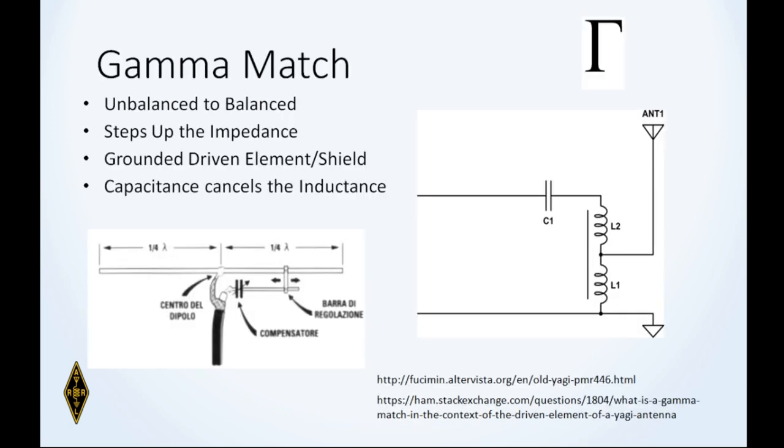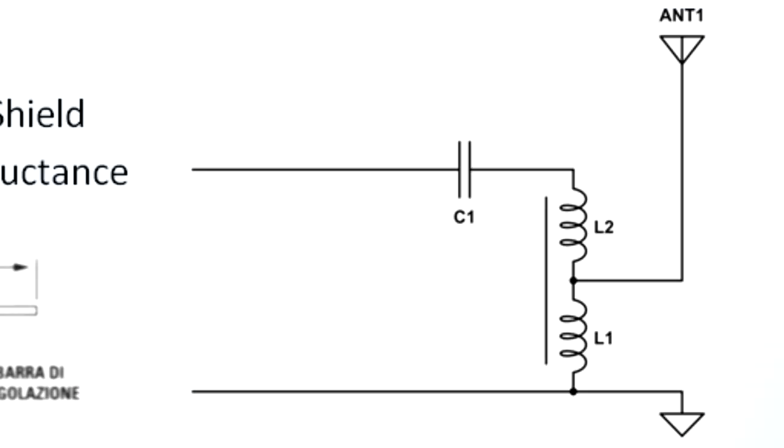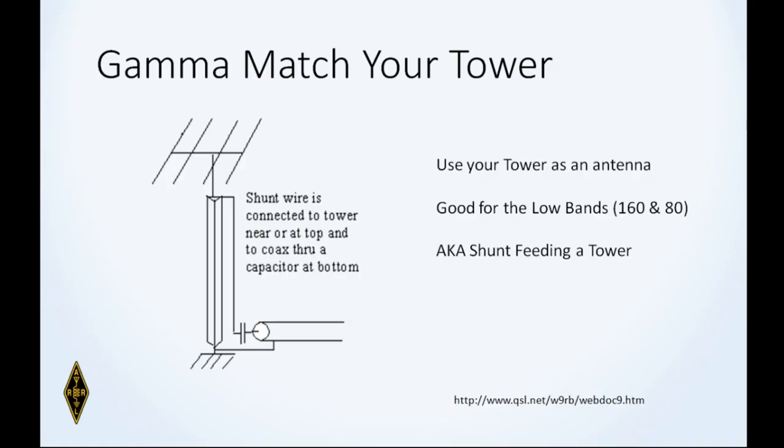Here's another look at it with a delta-fed dipole antenna — one of the impedance matching schemes you can utilize. Anybody know that next letter? That's a gamma. A gamma match is one where you can feed an antenna with an unbalanced line, connect the shield directly to the antenna, and the inner conductor of a coaxial line goes through a capacitor and then a bar which acts as an inductor, stepping up impedance. You can see the schematic equivalent diagram on the right — this is another way to match impedance from low to higher.